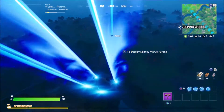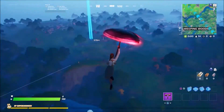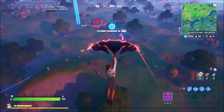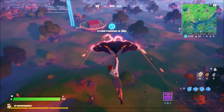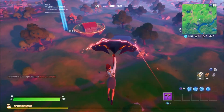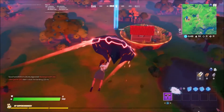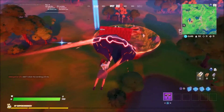So we just need to get to Ant Manor and then bounce on the dog toys that are there. I like this location — everything is super sized, just a fun location. Makes you feel like you are Ant Man.